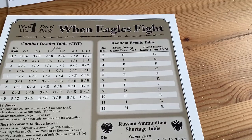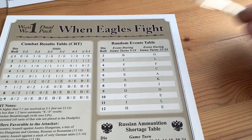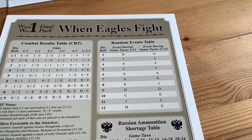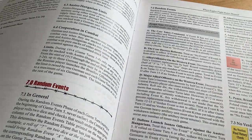Another nice feature is the random events table. Events can happen between turns 5 and 11, and a different set of events from turns 12 through 24. This game is going to take quite a bit of time to play — it's not short. When a random event occurs, you go to the text and various things can happen, such as the Tsar takes command or a major offensive on the Western Front, and you simply do what the event states.